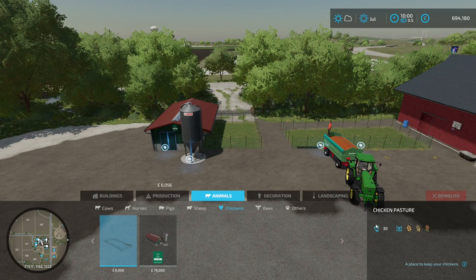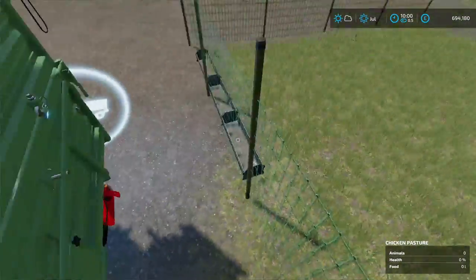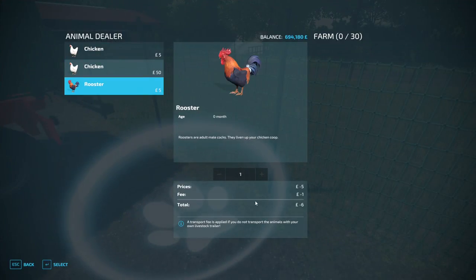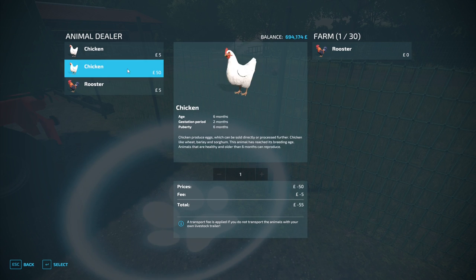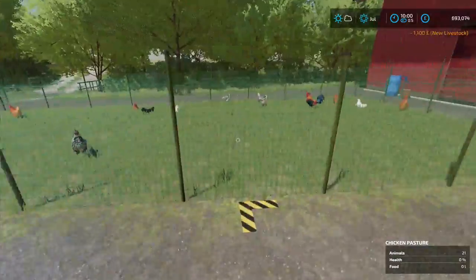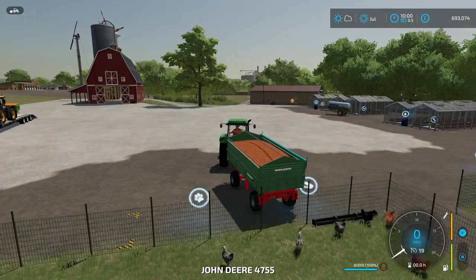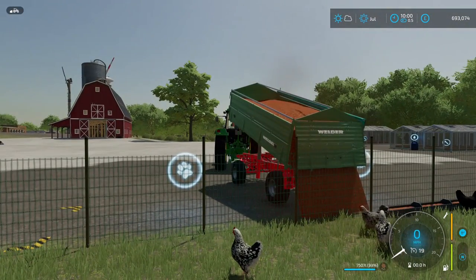It depends on how many chickens you really want. The smaller one carries thirty, the big one carries three hundred sixty. From there you can come over and buy chickens — I recommend you buy like one hen or rooster, though they'll reproduce at a rapid rate anyway. I'm going to buy twenty. Depending on how much money you're willing to spend depends on how much you're going to get. Chickens are in there and then you're going to have to feed them — you can feed them with wheat or sorghum.